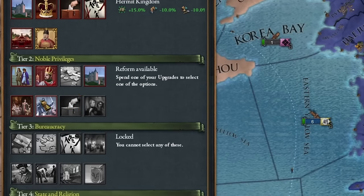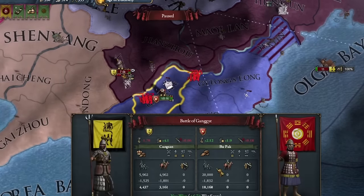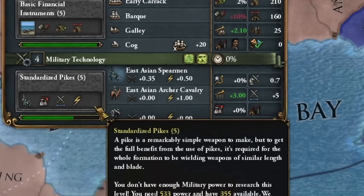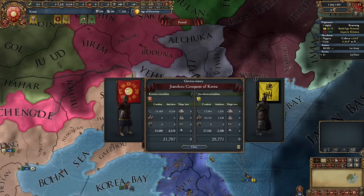Jianzu attacked me, but that's not bad. We'll win this war soon by defeating their troops at our mountain fortress a few times until their manpower is depleted. Once I introduce the fifth technology level, we'll have significantly better units. For now, we'll humble Jianzu and take as much money from them as possible.